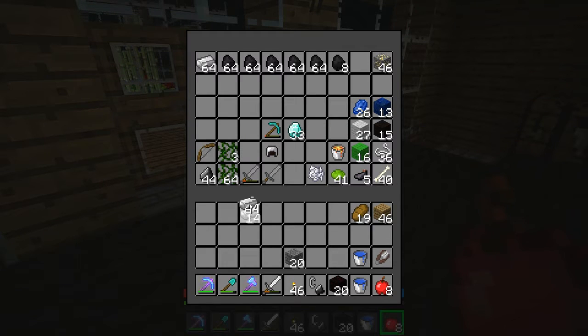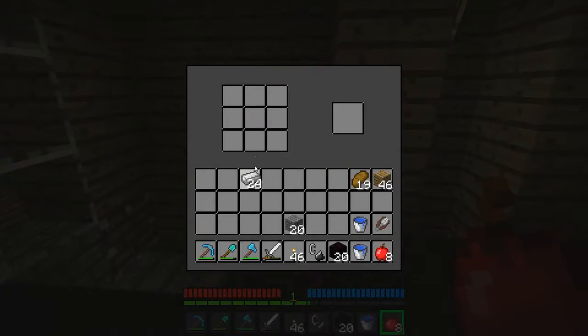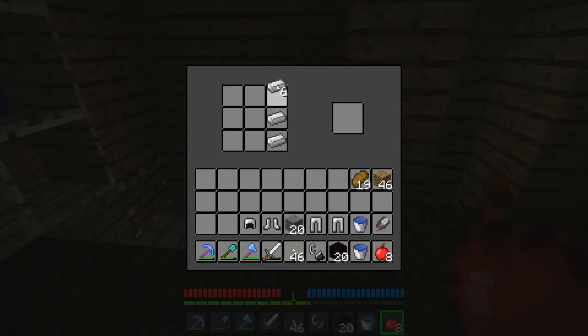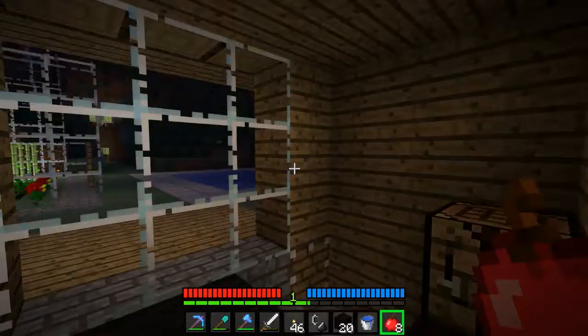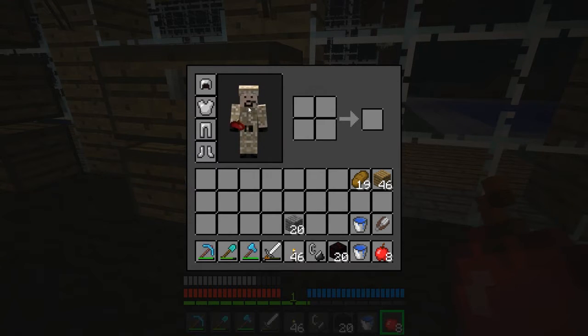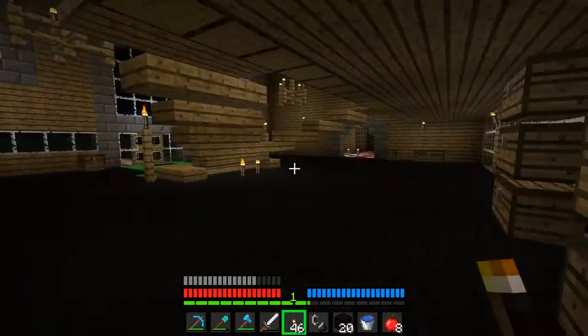I'm going to make some iron armor. If you're wondering why I just had an iron helmet sitting in here all by itself — I actually got it off a zombie. One of the new rare drops added. Now I have a pair of iron pants. You'll notice there's nothing showing up on my character because I have armor set to be invisible. All armors.